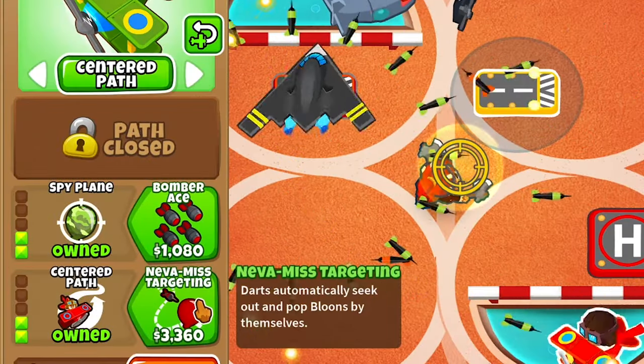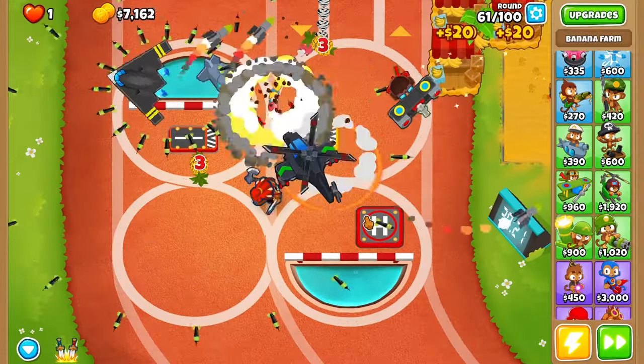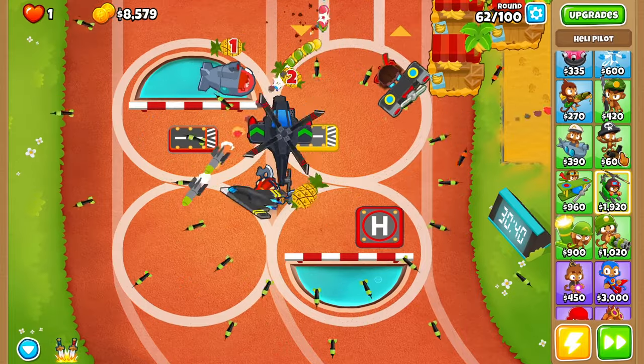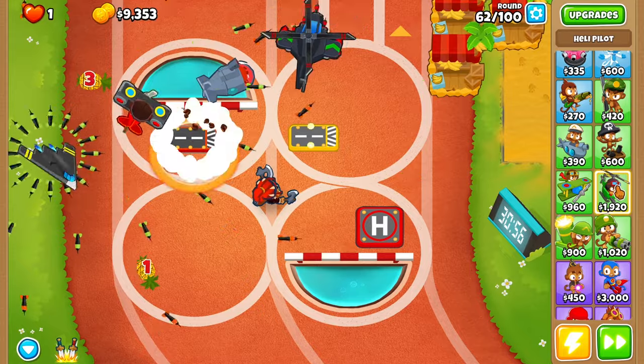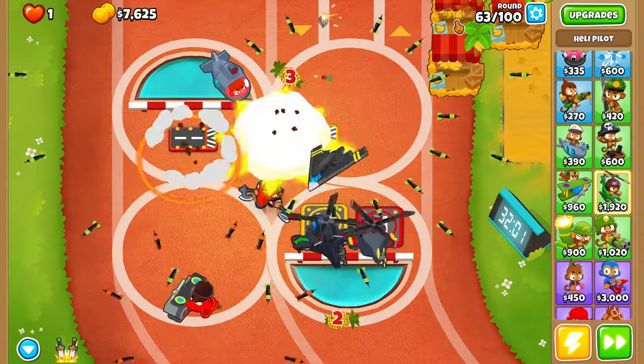Pineapple, spy plane, sharper darts, center path, and then never miss targeting — to help us on some of the rounds. I think I will throw down another heli pilot because we need something for the DDTs. Let's throw one right here. I guess we already passed the BFB, so that's easily good.